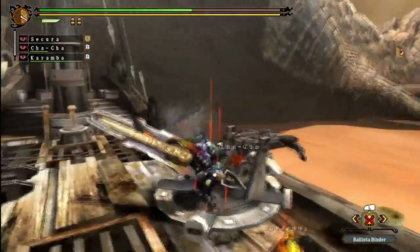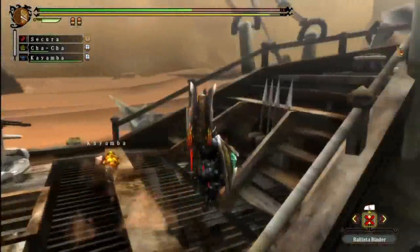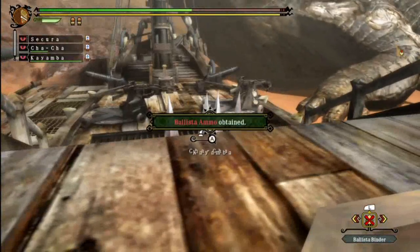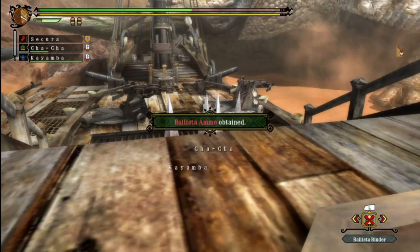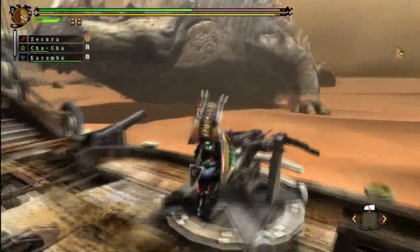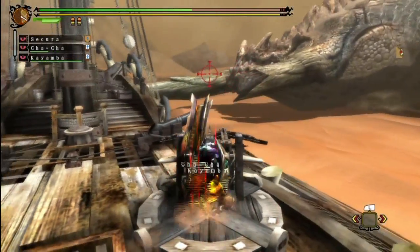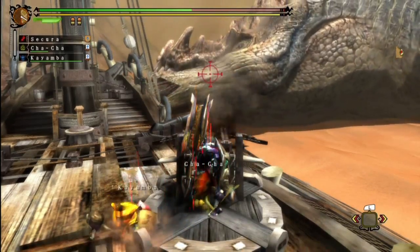Still not much of an effect on him — and I think he's pissed now. Warning — oh shit! This is not going well. I still have five minutes to go before the timer runs out. I'm pretty sure he automatically gets repelled. Ballista. I'm pretty sure he's not supposed to be that far off to the right because now he's completely out of Dragonator range.